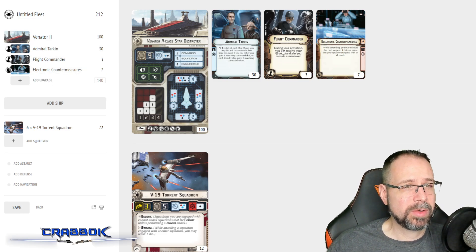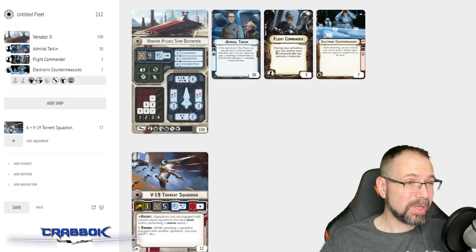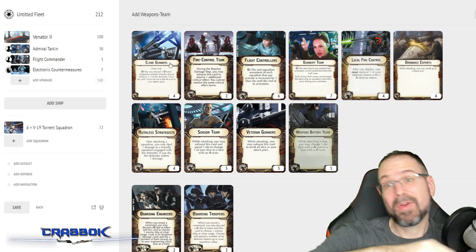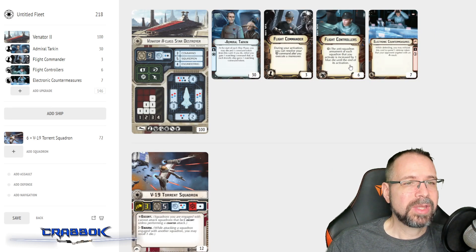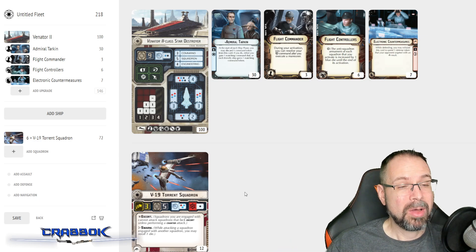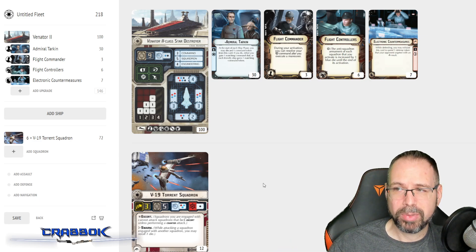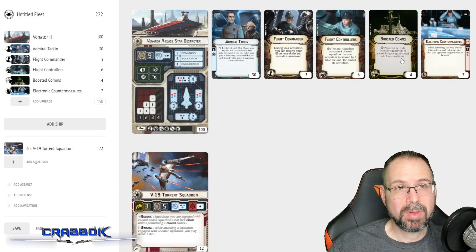Flight Commander lets me do my squadron command after I move if I want, so I can do it either before or after I move. If I'm in range now but afraid I'll move out of range, I have choices. Or if the squadrons are too far ahead of me, I can catch up. We'll also put Flight Controllers on here - squadrons get an extra blue die when I activate them. So just about every single round, all my V19s will have an extra blue die, which is going to be golden.